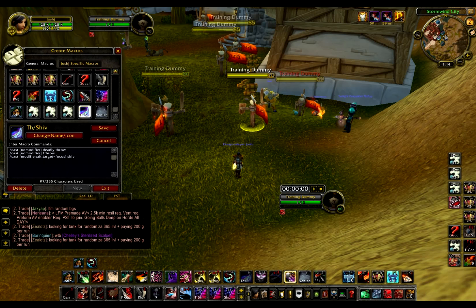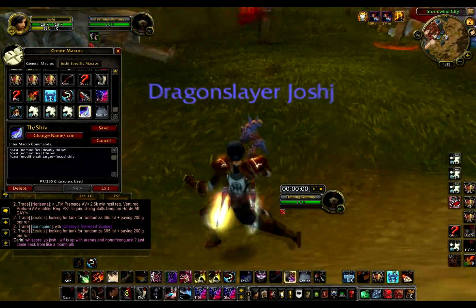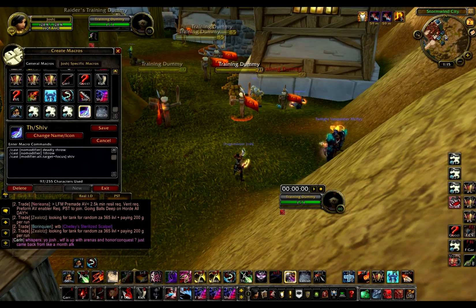I have this too — probably don't need this, I just did it because my keybinds are all messed up. Pretty much if I don't have combo points it will Throw, and if I do have a combo point it will Deadly Throw. And if I hold Alt, it'll be my Focus Shiv.